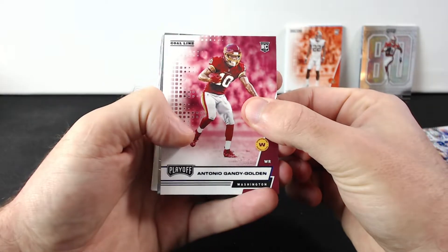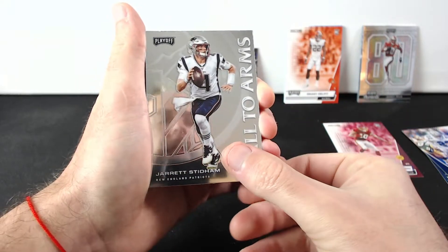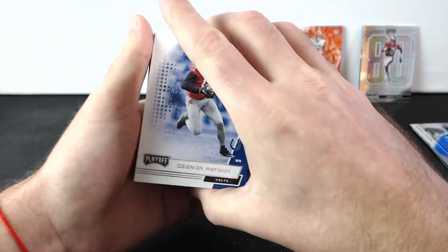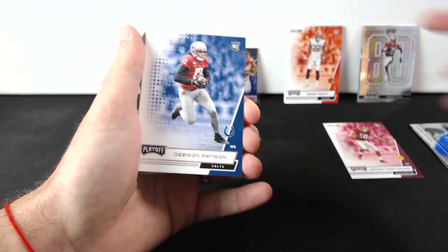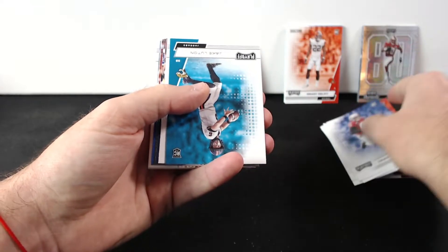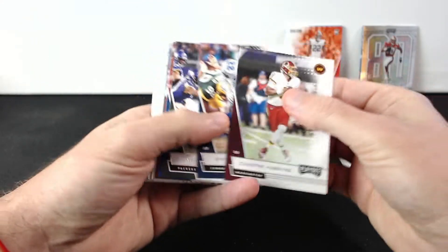Antonio Gandy-Golden rookie. Something cool coming - Jared Stidham. We got Russell Wilson and Tyler Lockett. Rookie Desmond Patmon. Our blue parallel was Antonio Gandy-Golden, I think. Rookies Patmon, Justin Jefferson, Harrison Bryant, AJ Dillon, Jake Luton - and that's it.